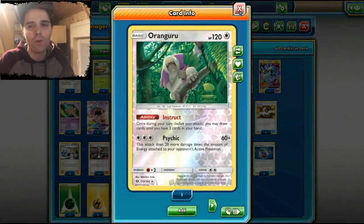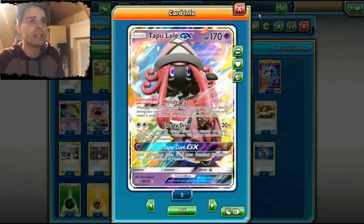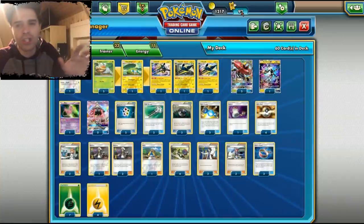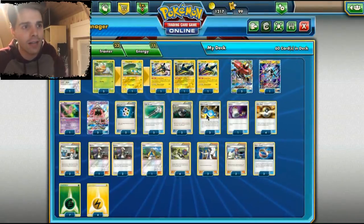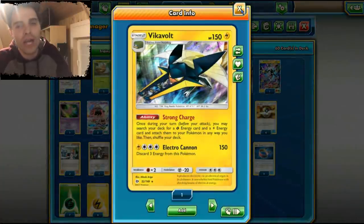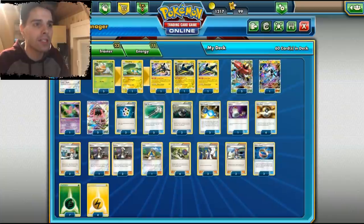We're running Oranguru just for consistency with the Instruct ability, because sometimes this deck gets stuck in the late game. We have three Tapu Lele and two Bridgette — the first thing we want to do is use Ultra Ball into Tapu Lele for Bridgette. We want to set up a bunch of Grubbin so we can evolve them. Two Heavy Balls work great with Vikavolt, which has three retreat cost just like Tapu Bulu.